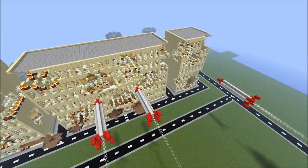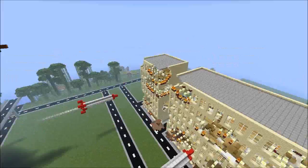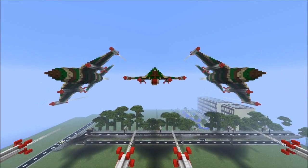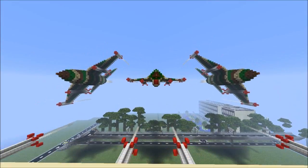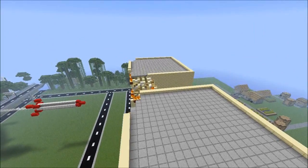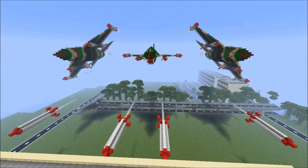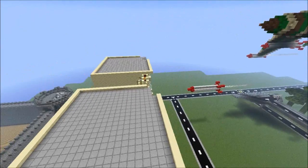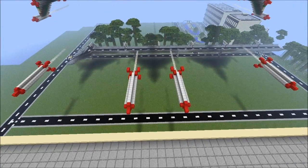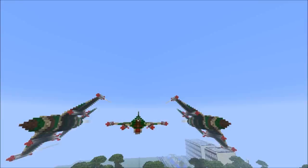One, two, three, four rockets being thrown by these F-16s, and they look really cool. As you can see, the one on the right is throwing this rocket to that building, destroying it and swerving to the right. The one on the left is throwing the rocket to the left building, and the one in the middle throws two rockets to that building there, destroying it and going up and away.